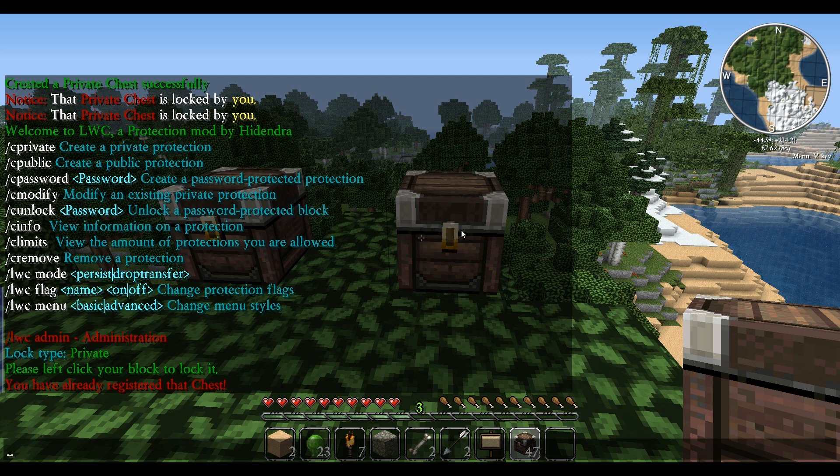That will create a public protection where people can make a public chest, so people can actually just go and use it. /c password is probably one that you guys will use a lot.